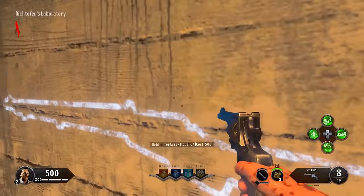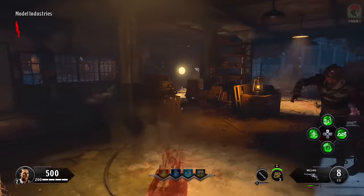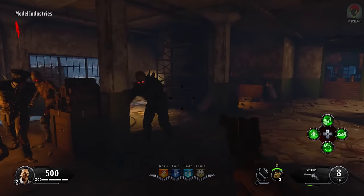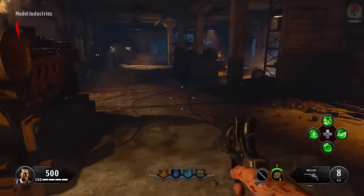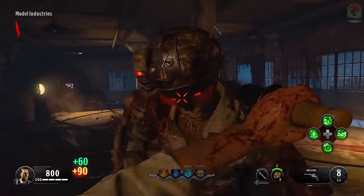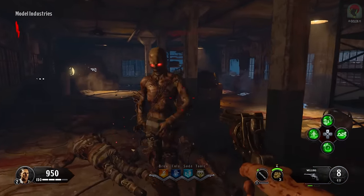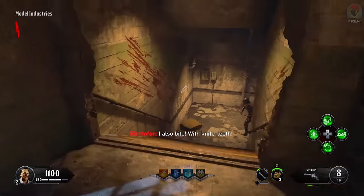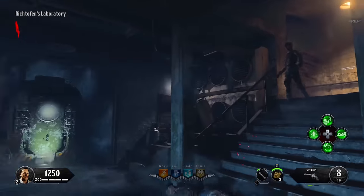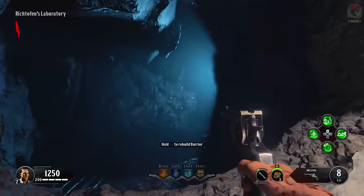Upstairs we have an Essex Model 07 shotgun and the RK7 Garrison pistol — we're going to ignore both of those. For the round one strategy: you want all the zombies spawned in the spawn room but leave one zombie alive. We'll deal with this one here — that'll be our last one left. We've now got 1250 points. We want to rebuild one window barrier, which will only let you get points for one.